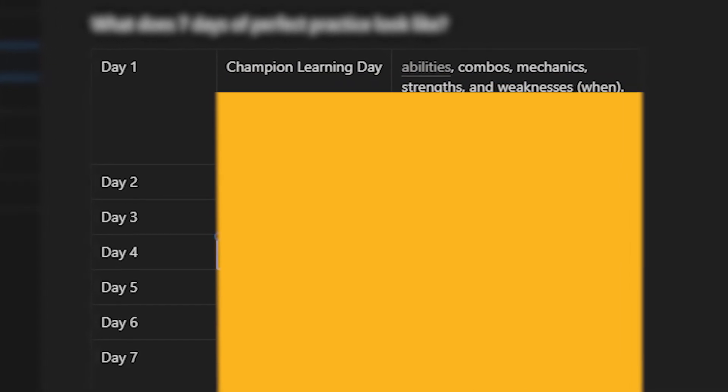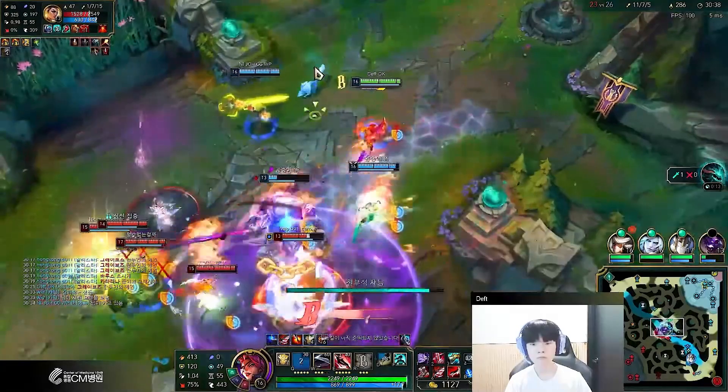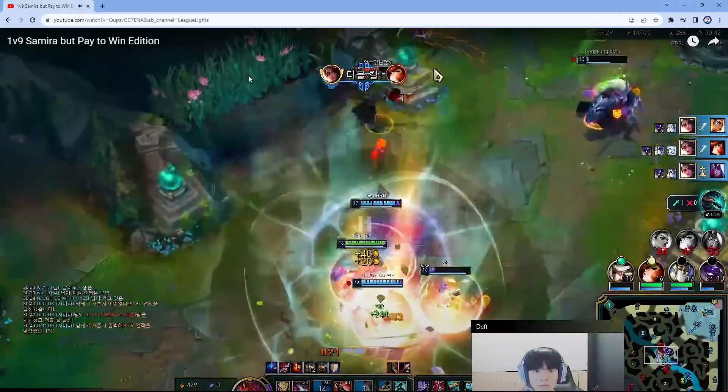Given I only had 7 days, I went for the most effective strategy, which is to get comfortable with Samira's abilities. And to do that, I needed to first see what a masterful Samira player looked like. And then it was my turn.